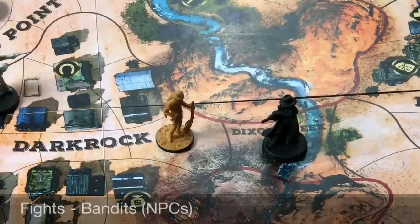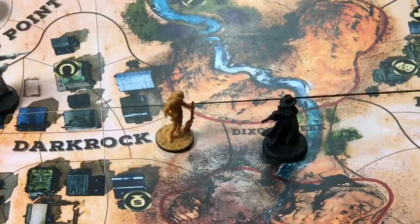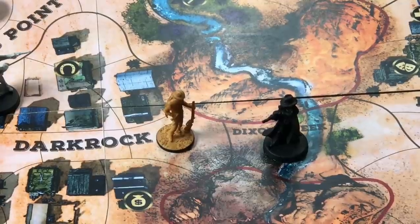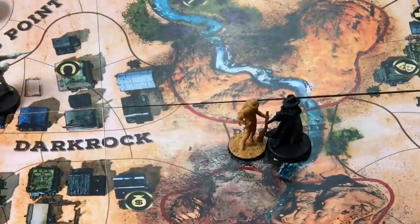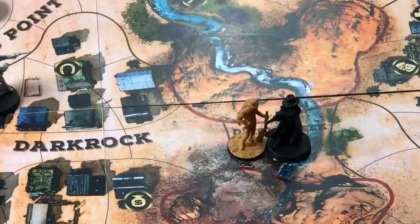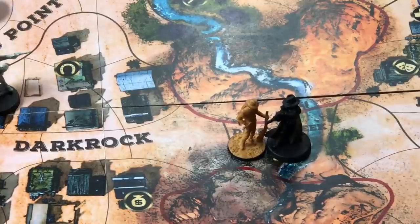Players can end up fighting bandits, an NPC guard, or the NPC sheriff based on things that happen in the game. When Billy takes a move action and moves into the space occupied by a bandit, this immediately triggers a fight. The player to Billy's right draws two cards from the NPC fight deck and takes on the role of the bandit in the fight.